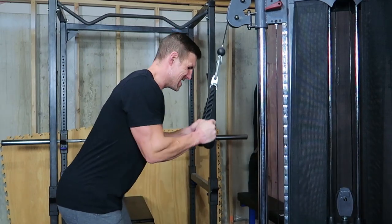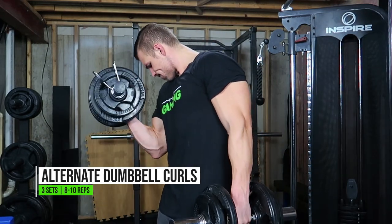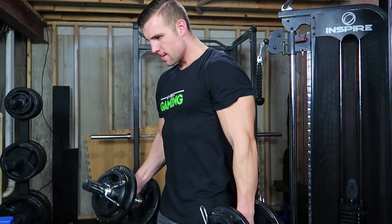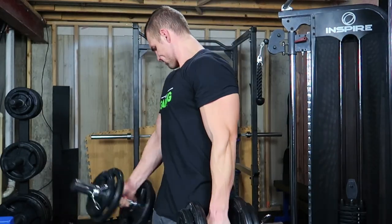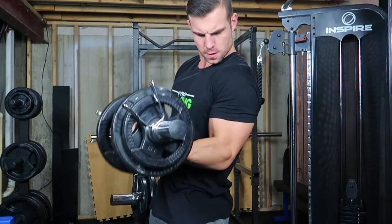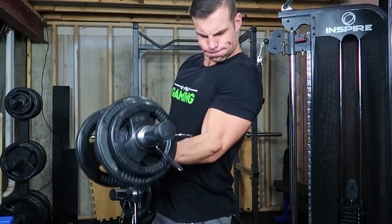And I think this is the last exercise — we have some standing alternating dumbbell curls. You'll notice I'm rotating my palms up towards the ceiling as I'm raising the weights and really just squeezing with those biceps at the top, lowering under control. I'm also shifting my weight slightly side to side, which helps me focus on really squeezing with that bicep every single rep.